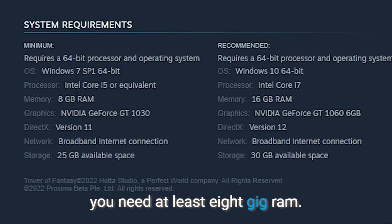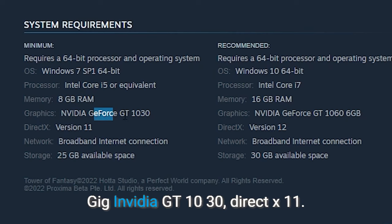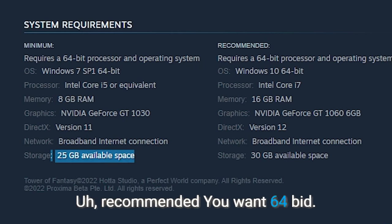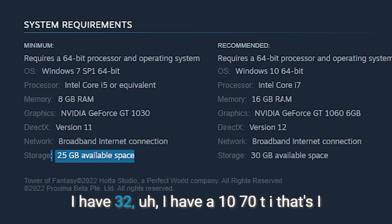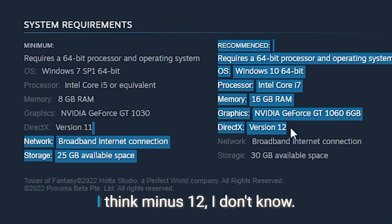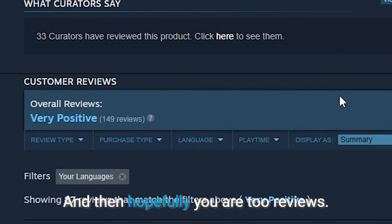The minimum requirements are: 64-bit processor, Windows 7, Intel i5, 8GB RAM, NVIDIA GT 1030, DirectX 11, broadband internet, and 25GB of storage. Recommended specs are: Windows 10 64-bit, Intel Core i7, 16GB RAM, and 30GB storage. I have an i7, 32GB RAM, and a 1070 Ti, so I should be good — hopefully you are too.